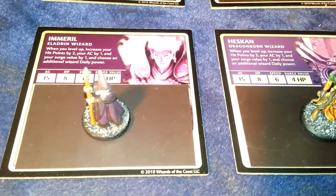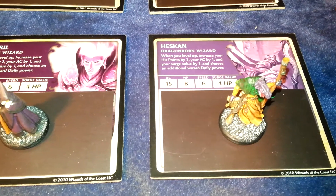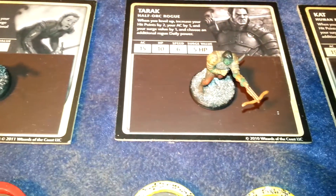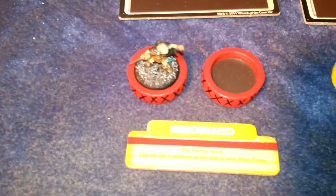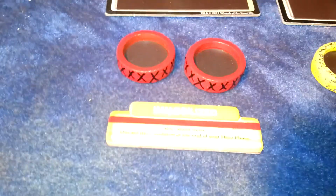There's a dragonborn fighter, a female dwarf, an elven wizard, and another dragonborn — he was a little mod, had to cut off a lizard man head and glue on a wizard human wizard's body — and thieves, a halfling, a half-orc, and human condition markers.